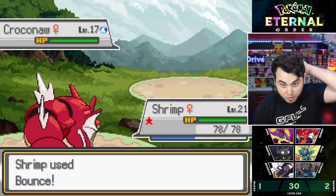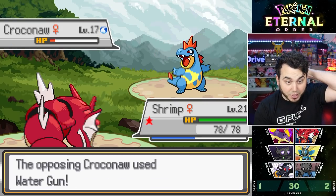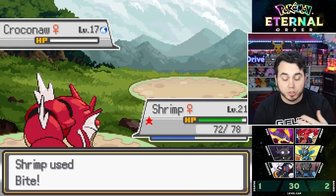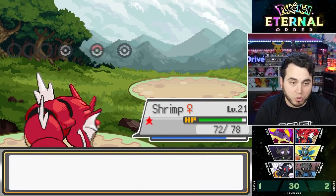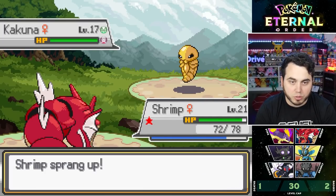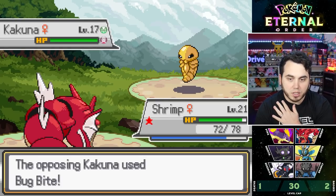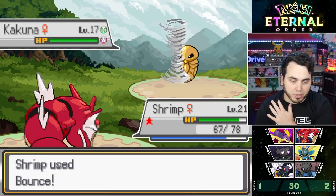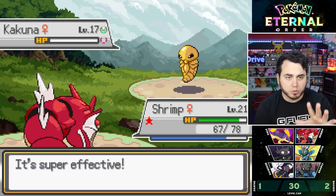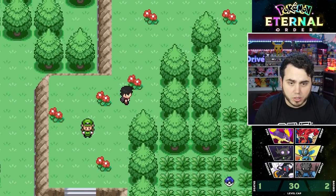Level 17 Croconaw — let's see how much this does. Almost knocks him out, does Snagapara. But he has Torrent, which actually cures his Paralysis because he's below a certain amount of health. So some of these different abilities have different buffs, which is kind of cool. And a Kakuna is last, which is Bounce Fodder. Obviously doesn't evolve to level 20 in this game, but I missed. I'm going to get Bug Bitten but my Bounce will finish it off.